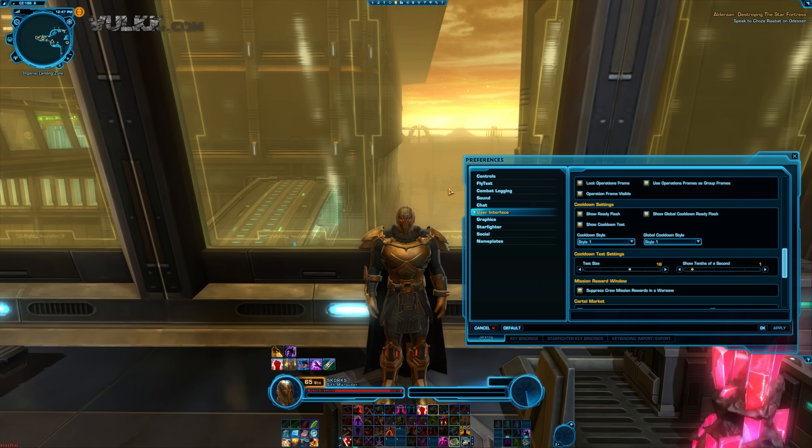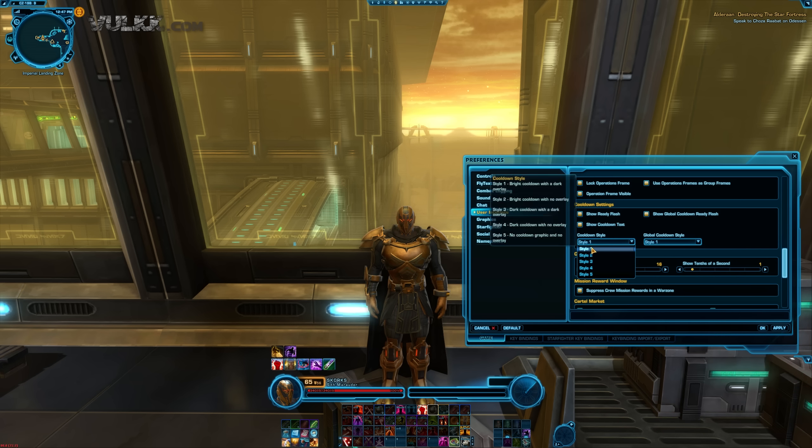First of all, these settings — you might think they are a part of the interface editor, but unfortunately no. I don't know why, but they decided to split them. However, it's actually really easier to find them here because there is more real estate, more space, so you can display more things at the same time instead of the tiny window of the user interface editor. There it is — the user interface section of the preferences.